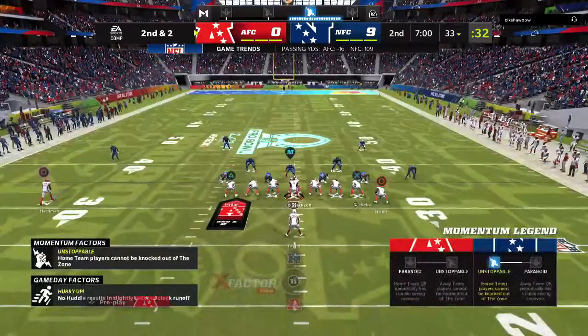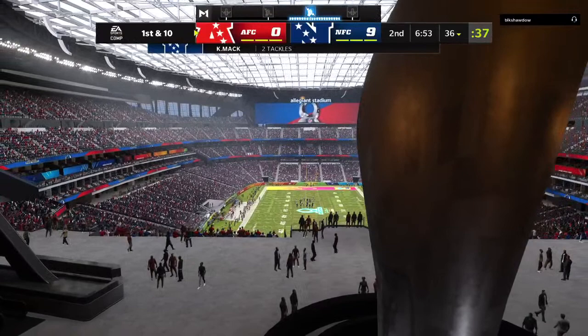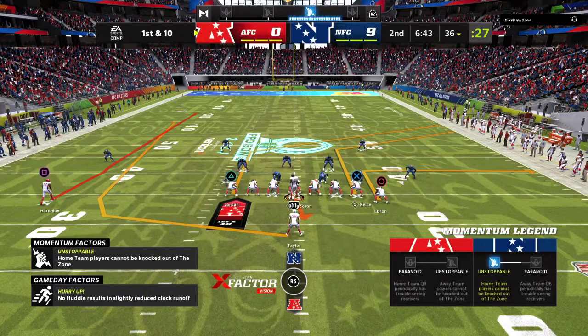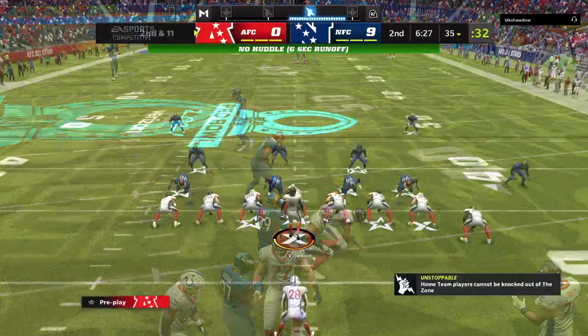On second down, it's Taylor — two yards good enough for a first. Not too many more ideal situations than second and two to pick up a first down; they ran it and picked it up. Jackson on first down going to lose a yard or two, taken down behind the line. After the sack, second and 11.